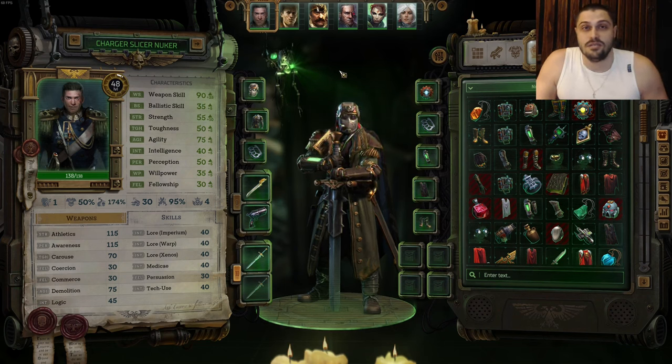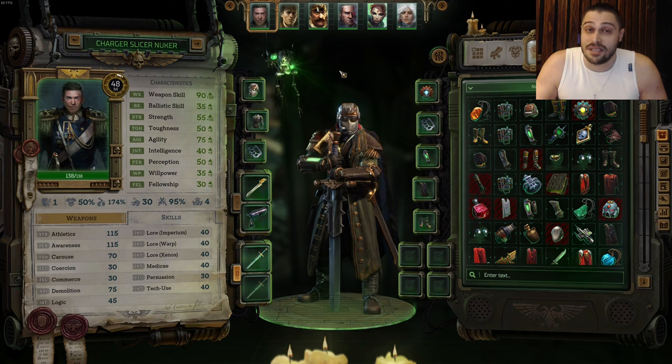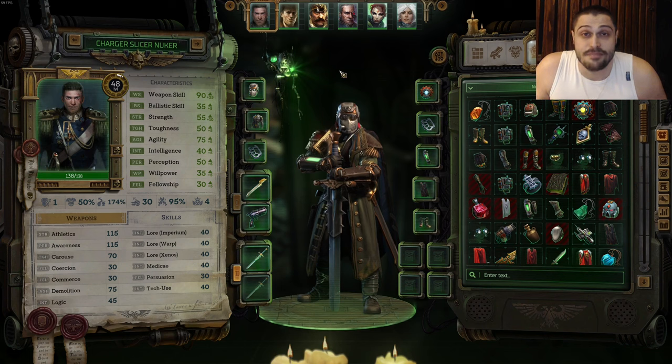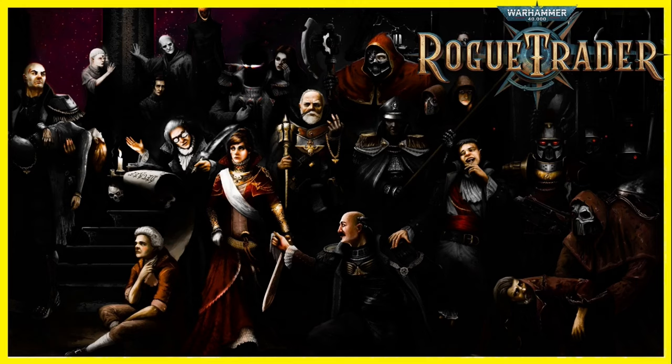Charger slicer nuker build - Warhammer 40K Rogue Trader guide. This is a classic nimble dodgy melee assassin. The main point of the entire build is huge movement, basically dancing around enemies and hitting weak spots with huge crits. You can only play this build as dogmatic, only as imperialis, because everything revolves around imperialis here. So you need to play for humanity if you want to play this build during campaign.